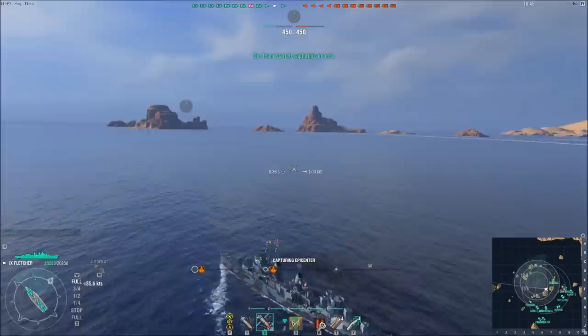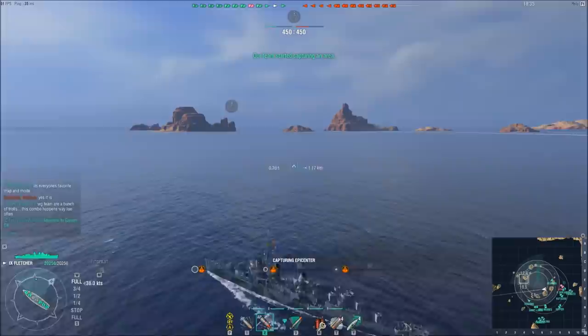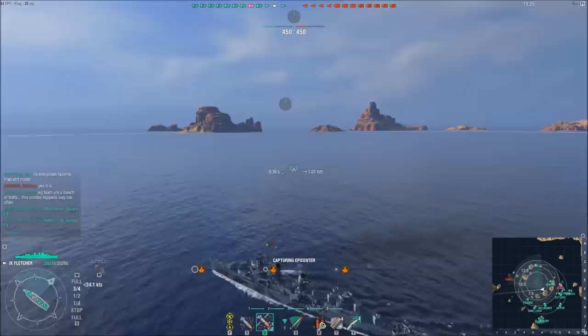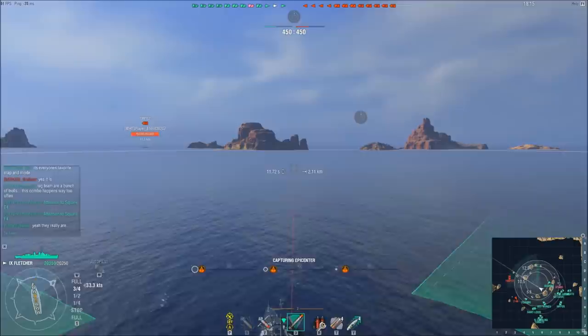Push the center and do well. You can see here I've managed to push all the way up into the center cap right away, and almost as soon as I got into the cap, the cap stopped counting. That tells me that there is an enemy destroyer in the center zone with me. If you're in a destroyer, especially something that's relatively sneaky, like a Fletcher, like a Gearing, a Yugumo, or a Kigeru, getting up into the center cap zone right away is a very important start.